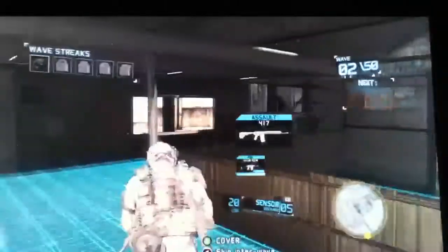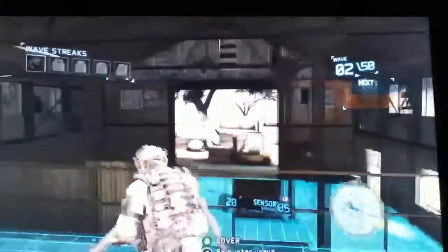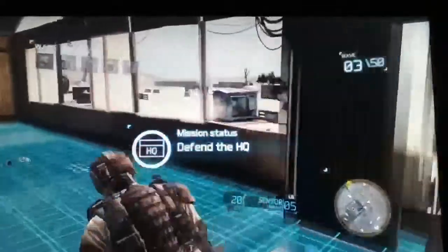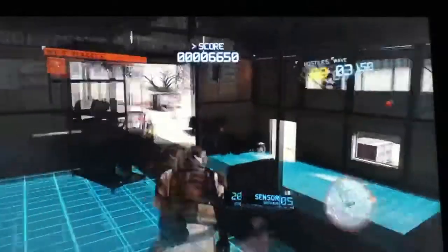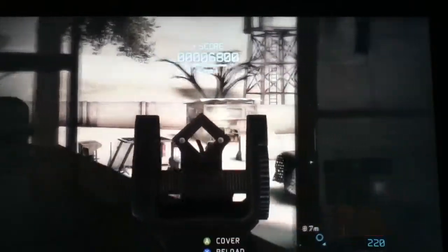Every 10 waves the objective changes — so every wave 11, wave 21, wave 31, wave 41, because there are 50 waves in total. Those are all stealth waves where you have to go and kill the people stealthily to get to the objective. Let's activate the radar. Headshot. They're all out there.